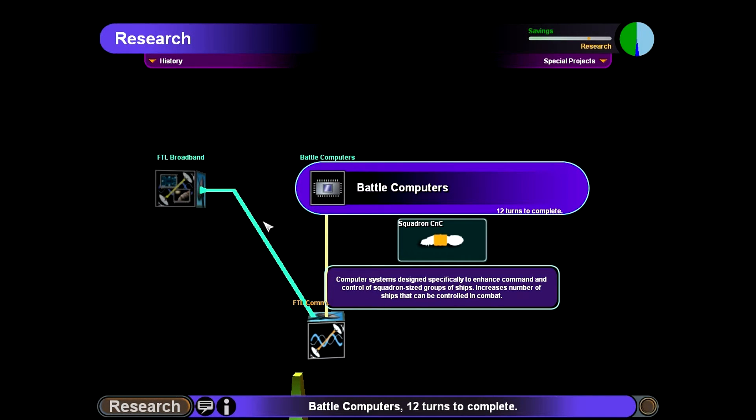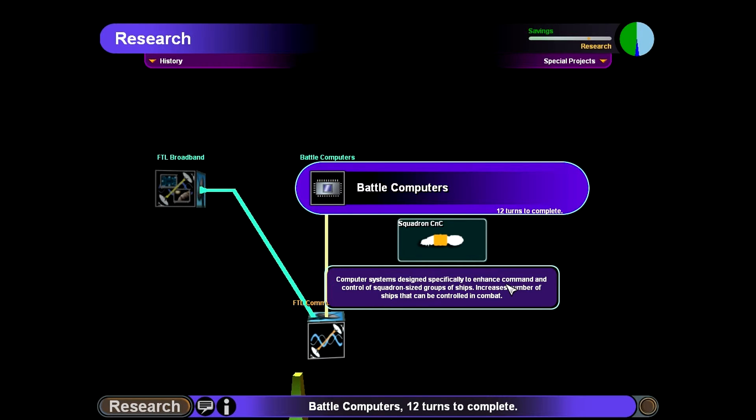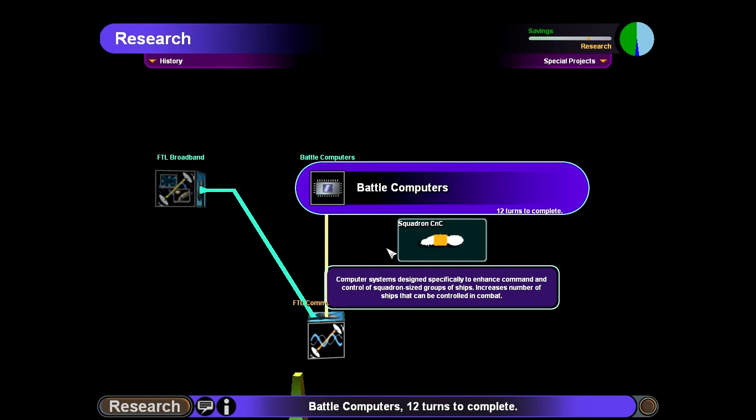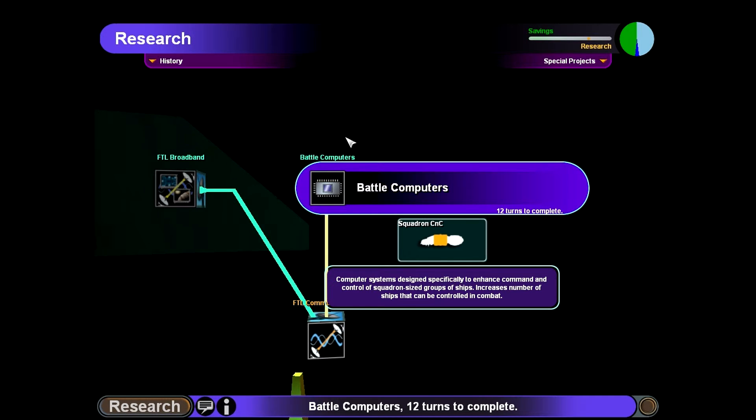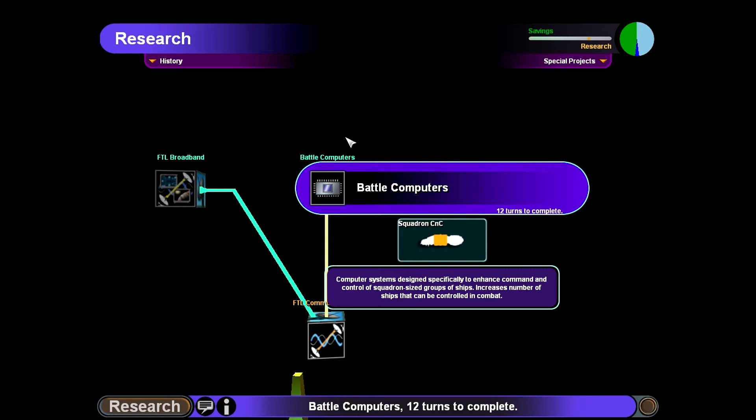This right here is the tech I was talking about earlier — Squadron CNC. This will allow you to have more ships out in space at one time. Without it, you'd only have about five or six ships. This allows you to have more than that. The bigger the ship class matters too: you have destroyers, cruisers, and dreadnoughts. CNC ships are going to allow you to have the most amount of ships out — cruisers second best, and destroyers obviously the least.